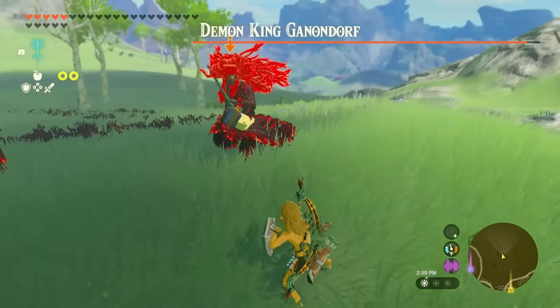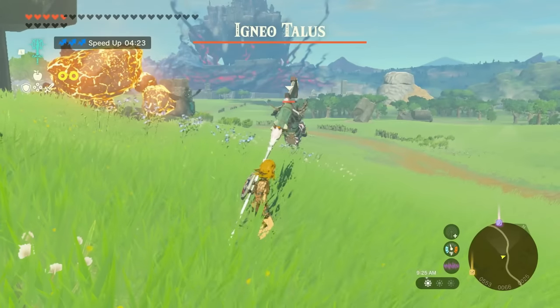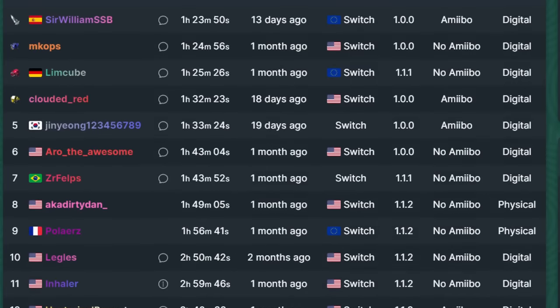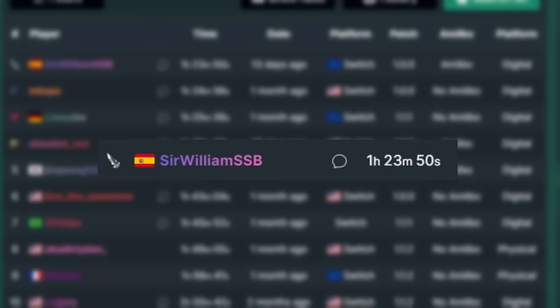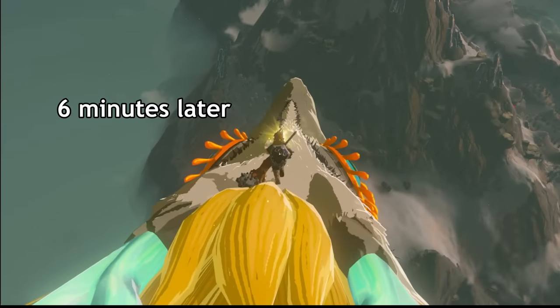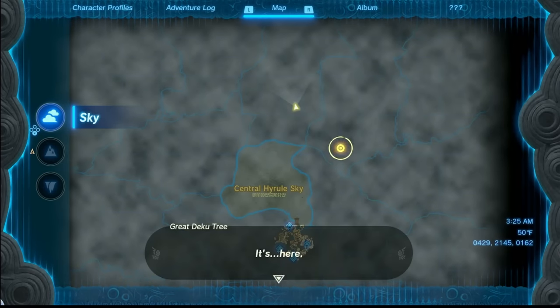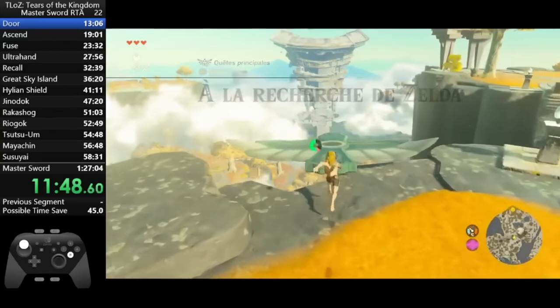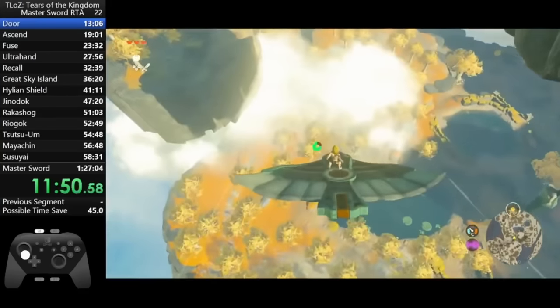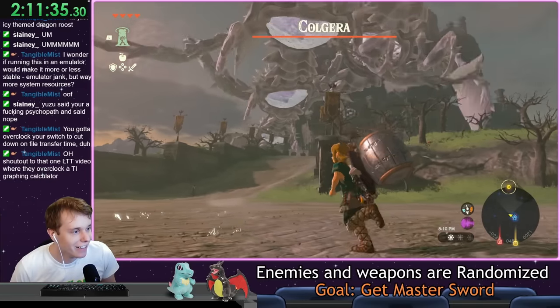This mod randomly changes every enemy and weapon in the game, so this Bokoblin can become a Talus, and this Lynel might have a Buttersword. The world record for this speedrun is around 1 hour 30 minutes. But after completing the 24 required shrines, it takes them a whole 6 minutes to find and obtain the Master Sword. This is because all the randomness is at the end of the run — they spend so long playing a memorized sequence that they aren't prepared for the unknown. For my speedrun, I won't know what's going on the whole time, which should let me go much faster.